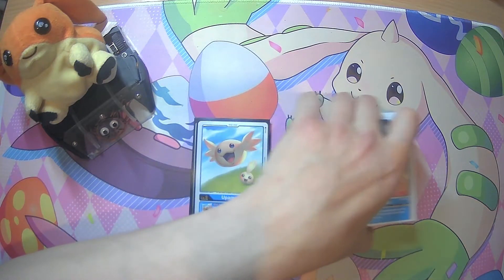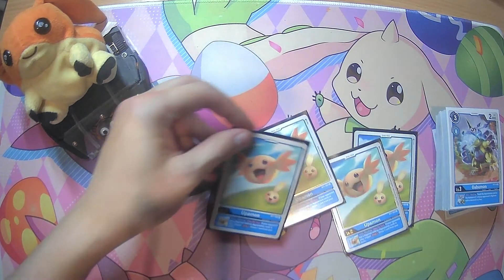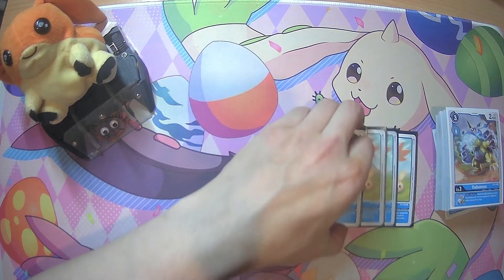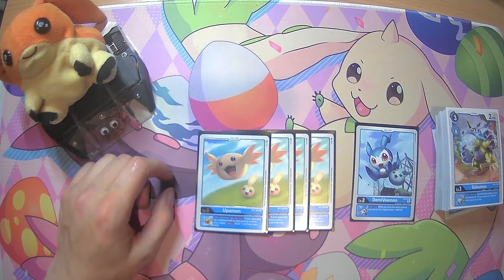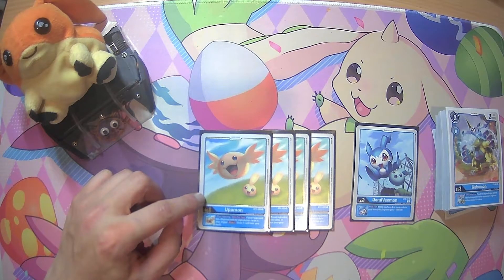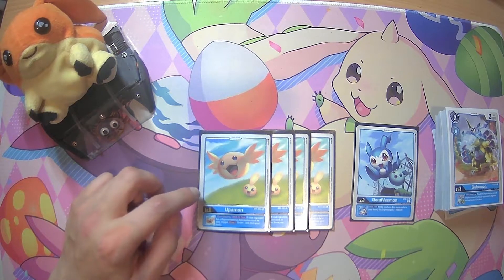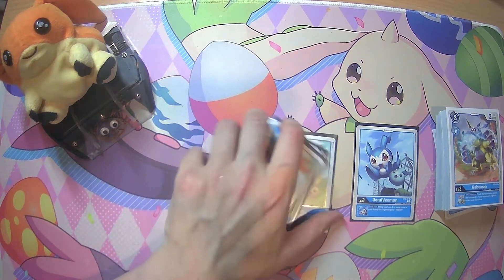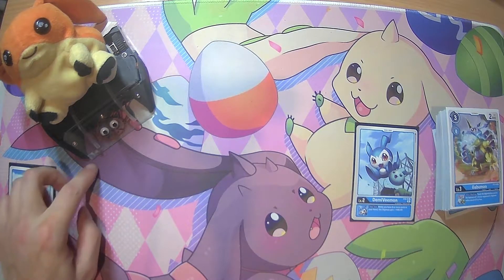Let's start with the Digitama, shall we? We are playing 4 Upamon from BT1. It has the inheritable effect of when attacking, if you put a Digimon with no Digivolution cards in hand, in play, trigger Draw 1. Really good to get some draw power in the set, as you will see later.